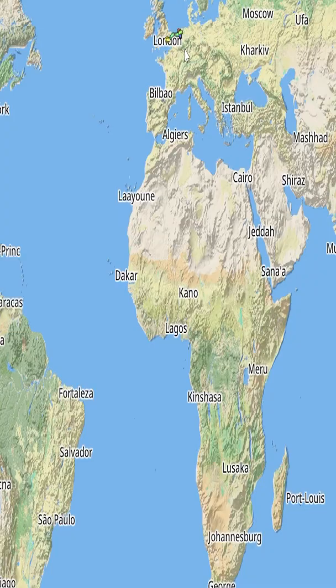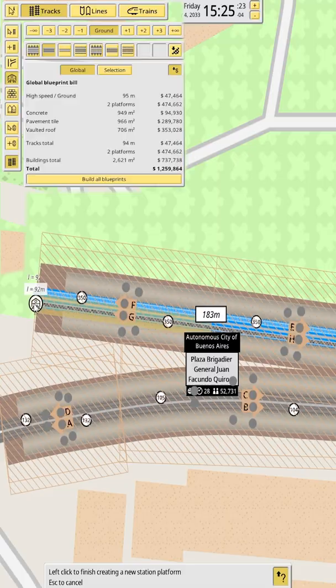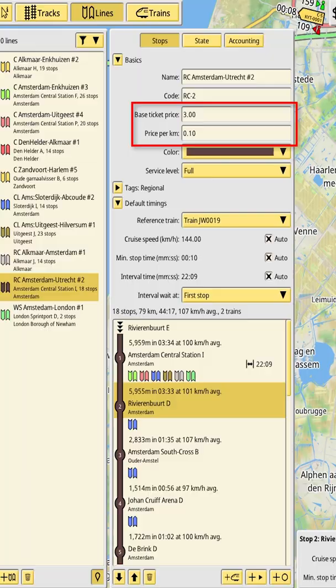NIMBY Rails is an early access economy management train game where you can create your own take on the real world train network. NIMBY takes place on a 1 to 1 world map that uses OpenStreetMap data, so with the simple but amazing build tool, you can create train networks all over the world wherever you want.